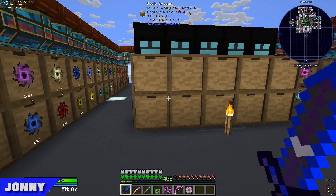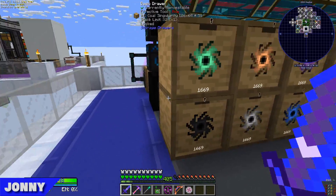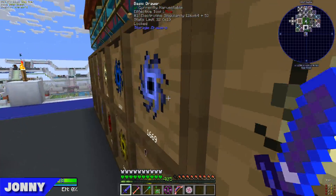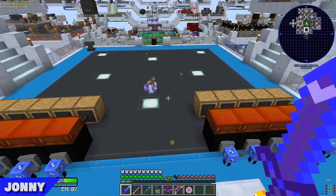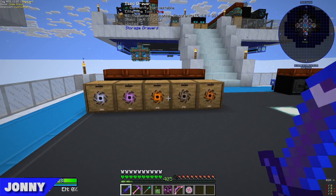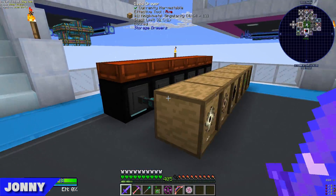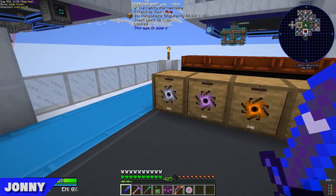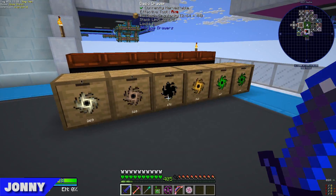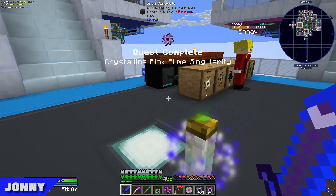Recently we've been looking at these singularities. I went ahead and took all the storage downgrades out of these, so now we can collect a bit more. We've got like 1,500 to 1,600 of most of these. The ones down here aren't as effective, so we have swapped them over to use the Wand of Animation. We've got like 300 of each, except Dish — Dish seems slow.